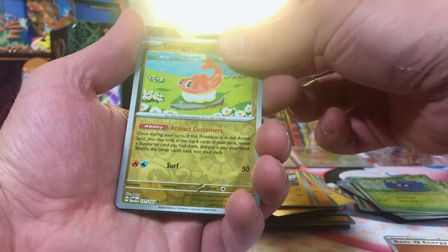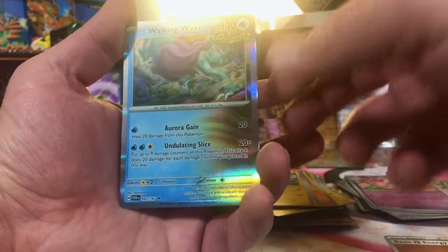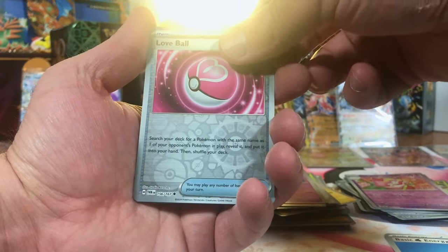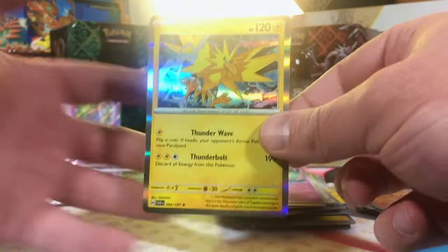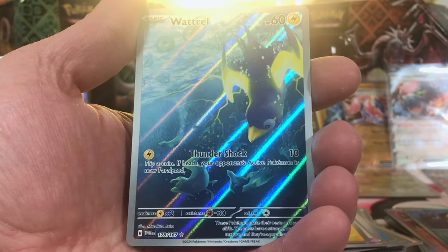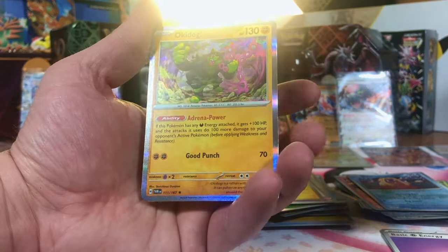Tatsugiri. Slurpuff. And Walking Wake. We're nearing the end — give me just one more hit, and let's make it at least a full art. Love Ball. Slugma. Zapdos Hollow again — very nice. We got Jynx. Wugtrio Illustration Rare — okay, decent artwork. And Okidogi.